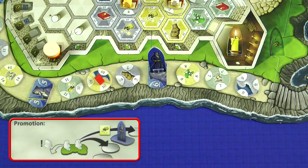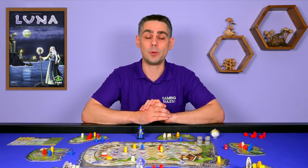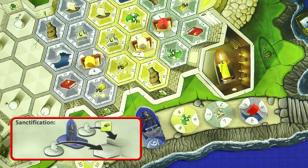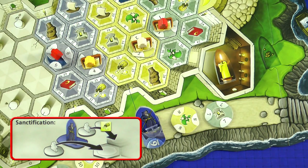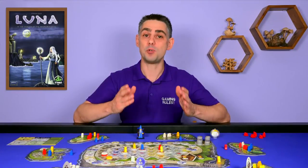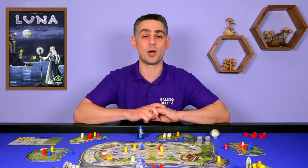So to recap: if you don't bribe the Guard you can only claim a Tile leading up to the Guard figure, but if you bribe the Guard you can claim a Tile beyond the Guard figure but only up to the next Guard Tile. Now it's time to explain the Sanctification action. This action allows you to move a claimed Temple Tile into the Temple itself along with the Novice on it. If the Tile you are moving is beyond the Guard figure you must spend a Bribery Favour Token to take this action on that Tile. Which means if you're planning to promote and Sanctify on a Tile beyond the Guard figure in the same round you will need to use two Bribery Favours. Remember you can only ever have one of each Favour at any time.